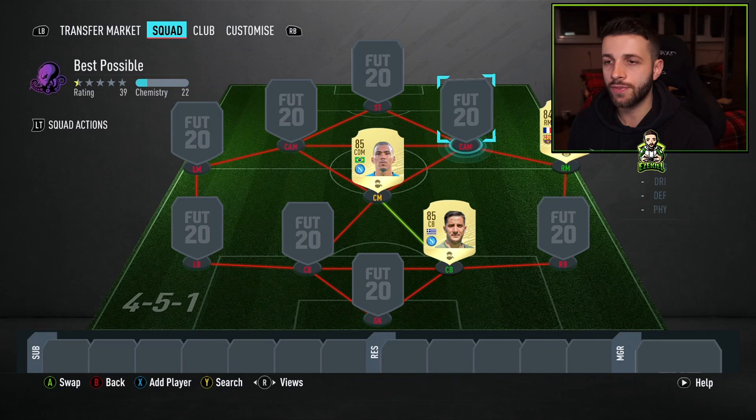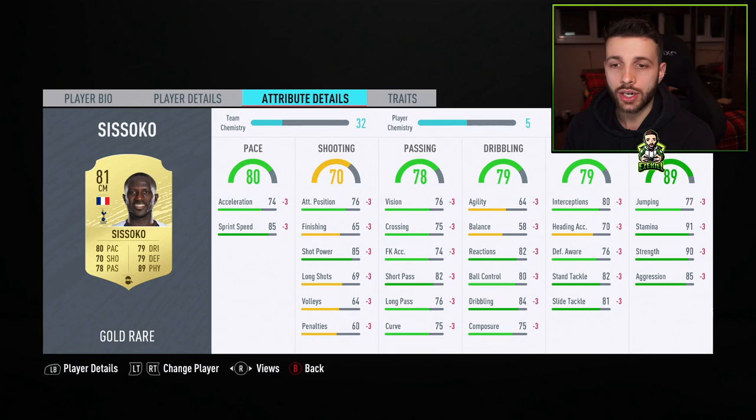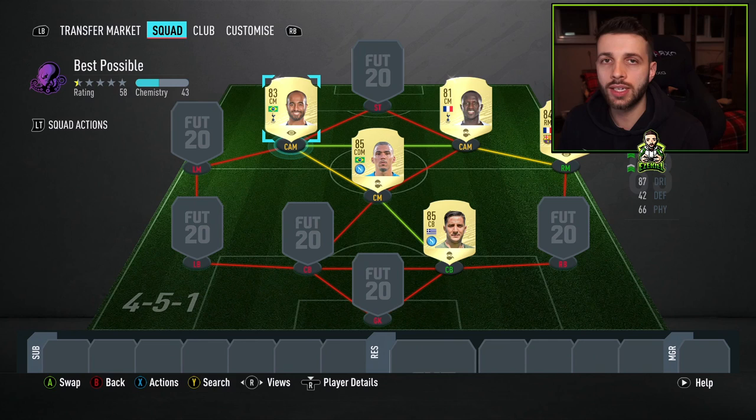Obviously, that means that we need a French player to link the two. And that player is going to be Sissoko — another player that we all know is fantastic. Only 81 rated overall, but he has 91 stamina, 90 strength, and 85 aggression. So he's basically like a very cheap Patrick Vieira. His agility and balance is very low as well, so he is like a bit of a fridge at times. But at the same time, that's all you need him for. You just need him to be that second line of defense, basically — there just to sit in front of the centre-backs and protect your defensive line.